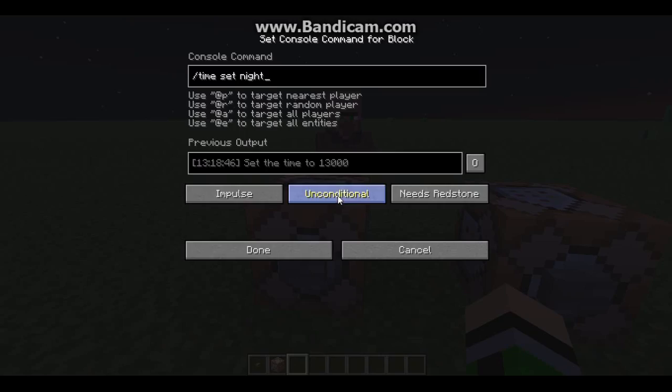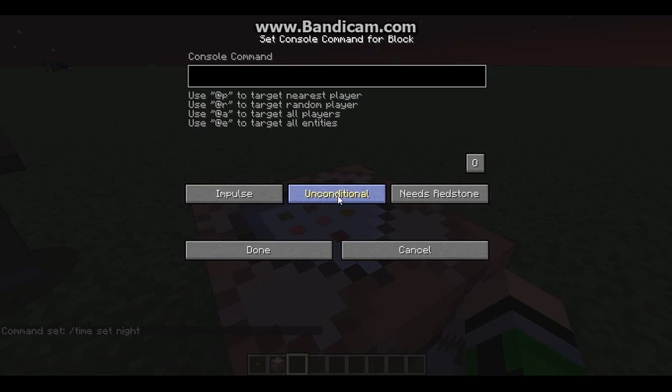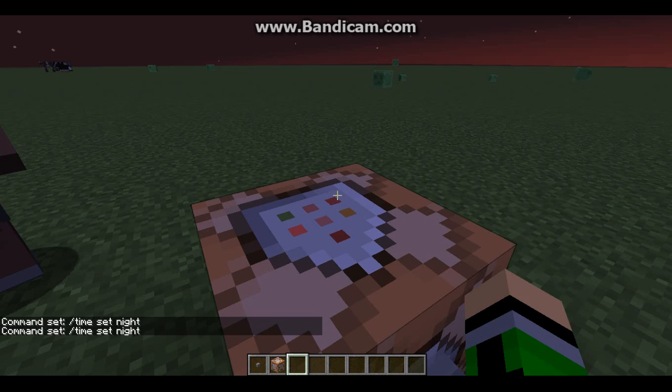So what you do to copy and paste into a command block: you click Ctrl+A and that highlights the text. Then you click Ctrl+C and it actually copies it. Then click done. If you go into your other command block and click Ctrl+V, it pastes it.